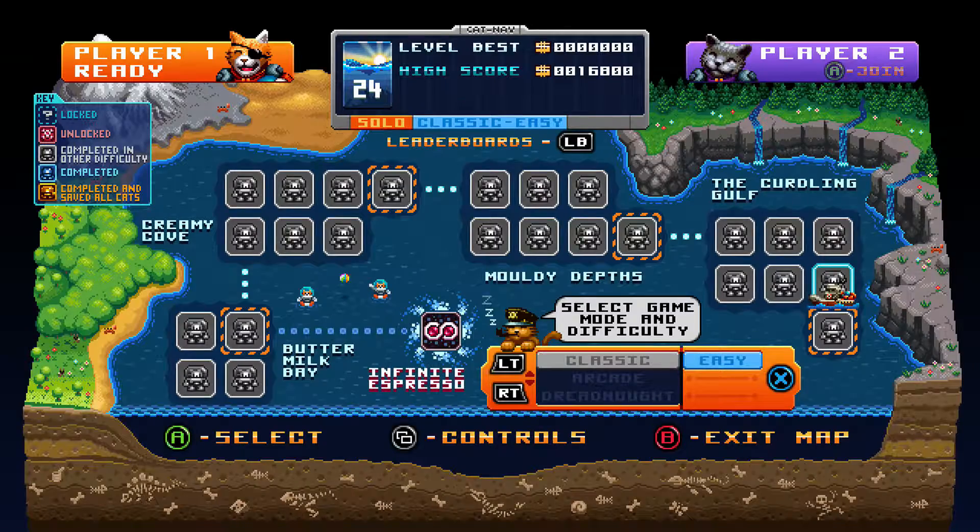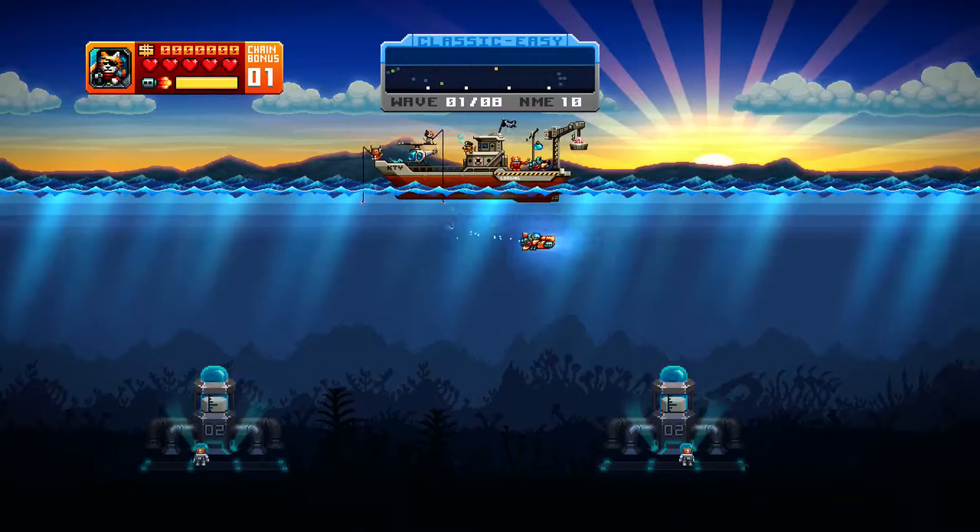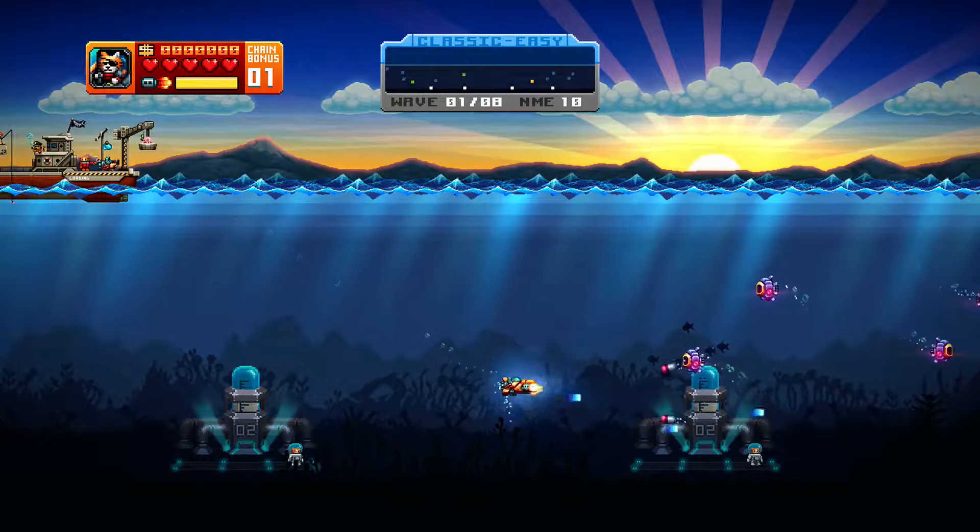Hey, Sengrace from The Hidden Levels here with an Achievement Guide for Aqua Kitty UDX Xbox One Ultra Edition. This is a guide for Catnip Fever, which is to destroy 20 enemies in under 20 seconds.